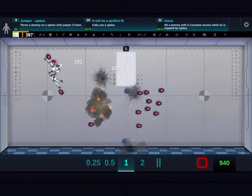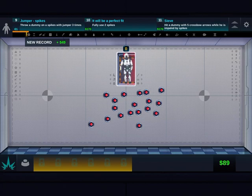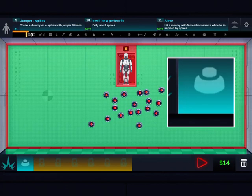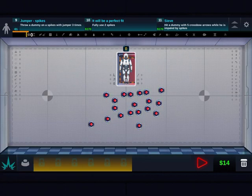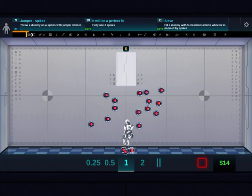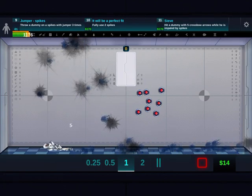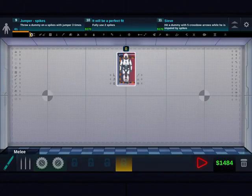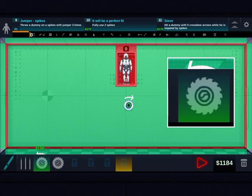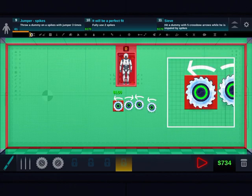BAM BAM BAM! Boop. I didn't unlock anything new. Yes! Yes! Everything is great. Now I got the saw — I saw, saw, saw the saw. Yes! Yes! Alright.